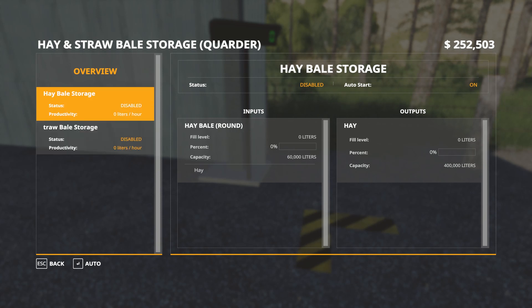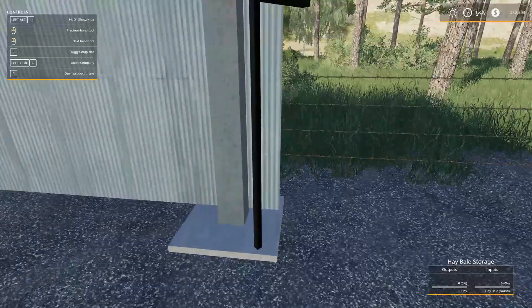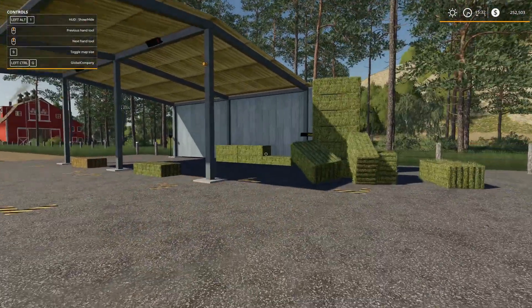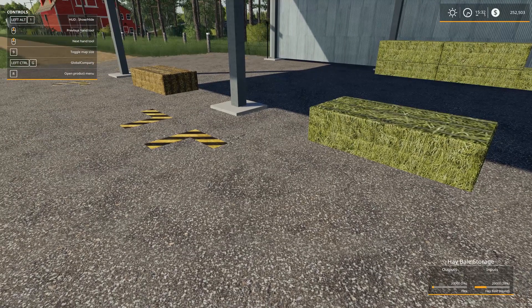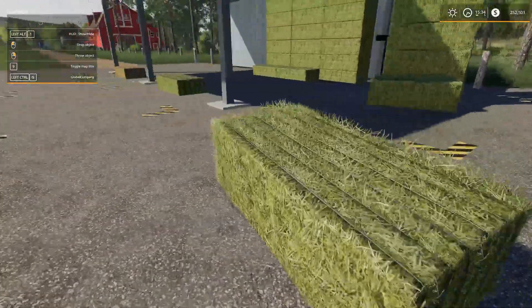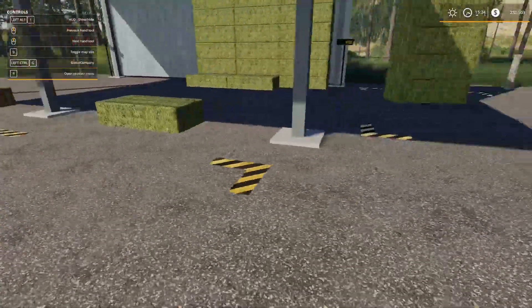All right, Auto Start: On. Hey - why does this say round? These are squares! Wait, what? Lift Anything Mod - let's bring over here. All right, so you do have to bring it over to this one here. What's that blinking light? Okay it's the storage. All right, so I'll have to lift these up. This is where you put them into - Whoa whoa whoa whoa. Input. Okay so this is Hay Bale Round Input Output. I'm not really sure what's going on here. It looks like you cannot take it all at once.